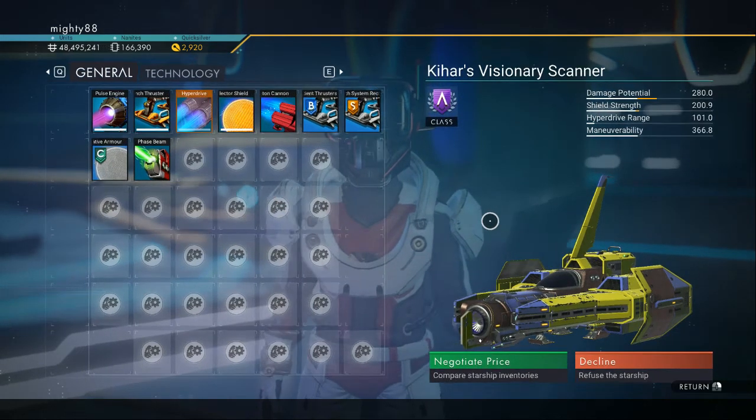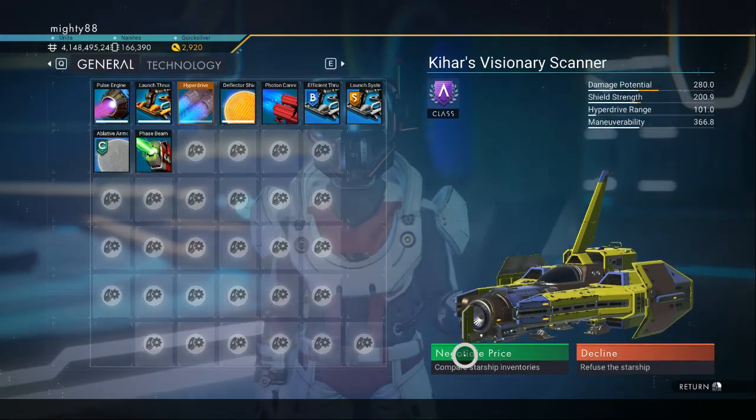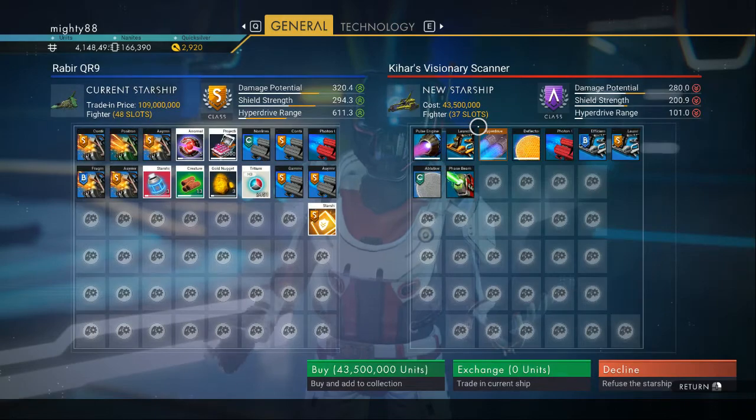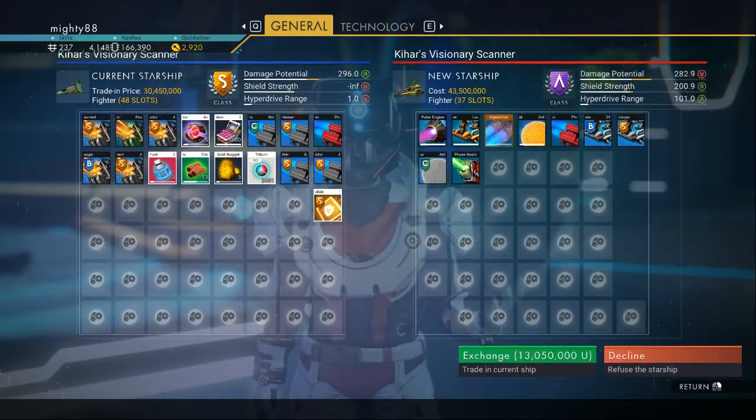The A-Class. I thought it was nice colors, so I thought I'd add this to the list here. 37 slot, 43 and a half mil.